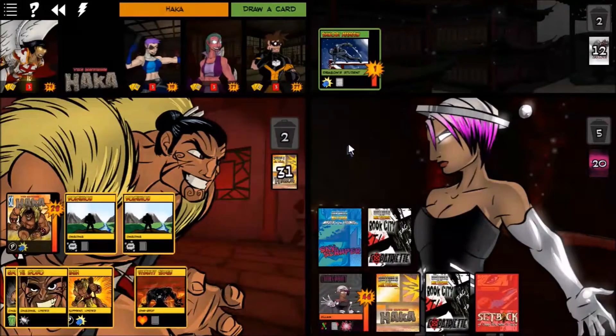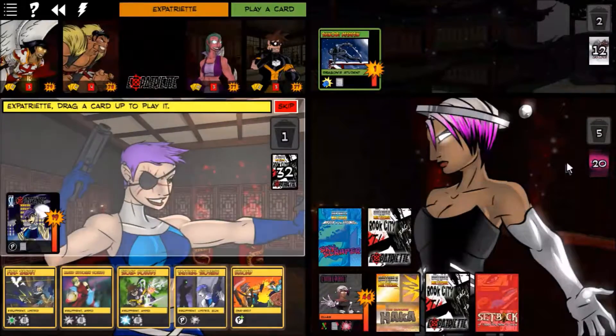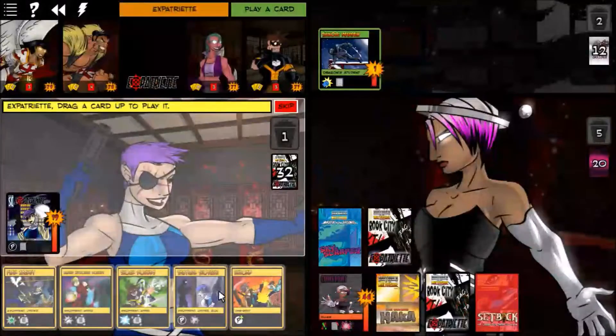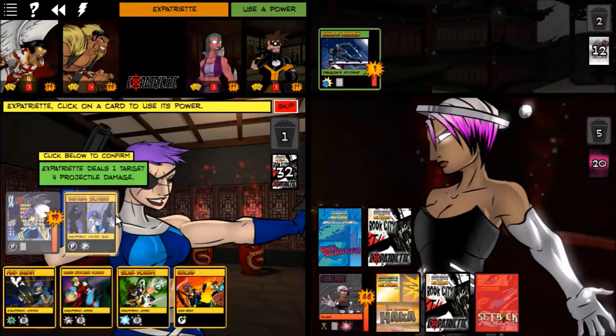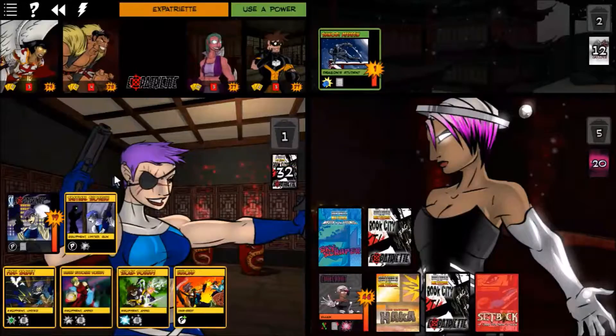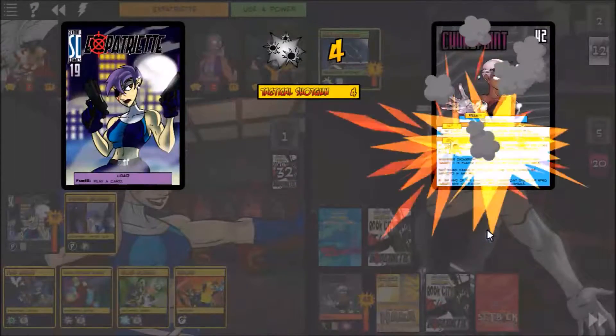We drew a Tamoko. I'm feeling good — she's only a difficulty two villain. We lost our Rebounding Debilitator so we'll put a Tactical Shotgun down, which is actually a little better in this setup. We'll use that on Choke Point and blast her for four.